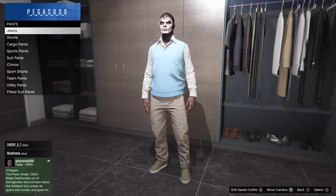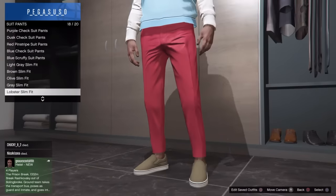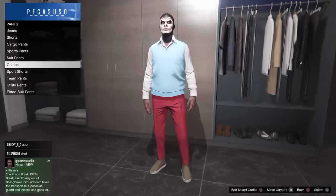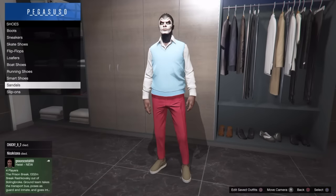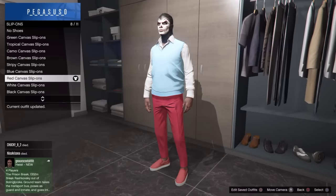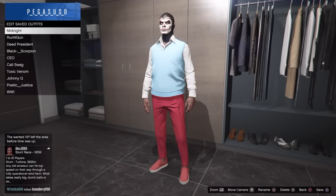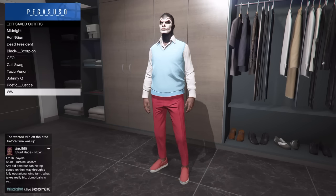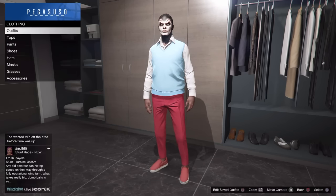Let's put on some cool pants. I'm going to walk you guys through this. Let's go to suit pants and find some really cool ones - let's put on the red ones. Then we're going to change our shoes. Let's find some cool shoes - we could put on those red ones too. Then you just want to simply save the outfit. Let's save it and call it 'Red Hood'.